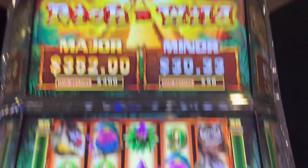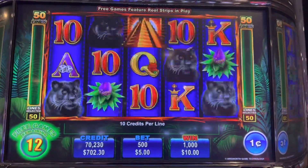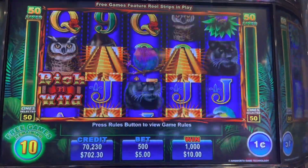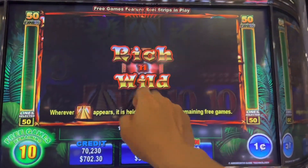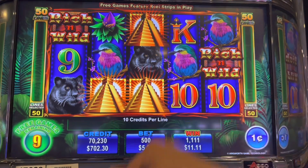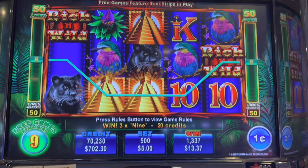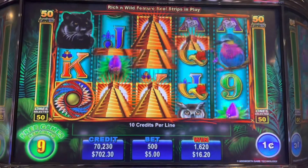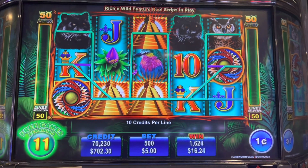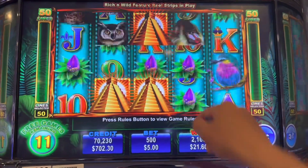Alright guys, we got a bonus on Rich and Wow at $5 max bet. Let's do it. We need to get the Rich and the Wow together in order to keep the Wow. Yes, we got it! Awesome, thank you very much. The faster you get these symbols the better, because you start to accumulate and keep the walls over here. Come on, walls. We got this and it re-triggers with two bonus symbols — that's great. We are up to 11 free games now.